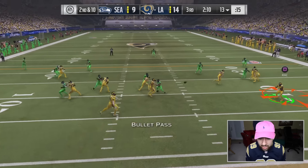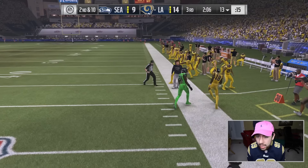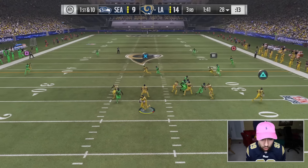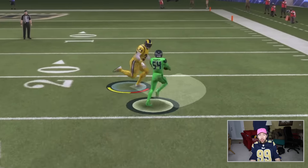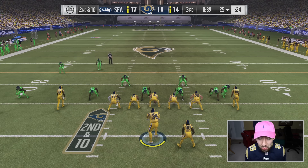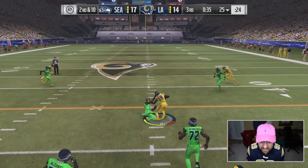We're going to go on the wide receiver screen here to Kenny Britt. Shaq throwing it on the money - great lead-out block. I'll take those yards. We're going to go with a little fake out right here. I threw another pick. Shaq's got to make a tackle - Shaq has no idea what to do. Seattle came all the way down and scored. You know what we have to do? The exact same thing.